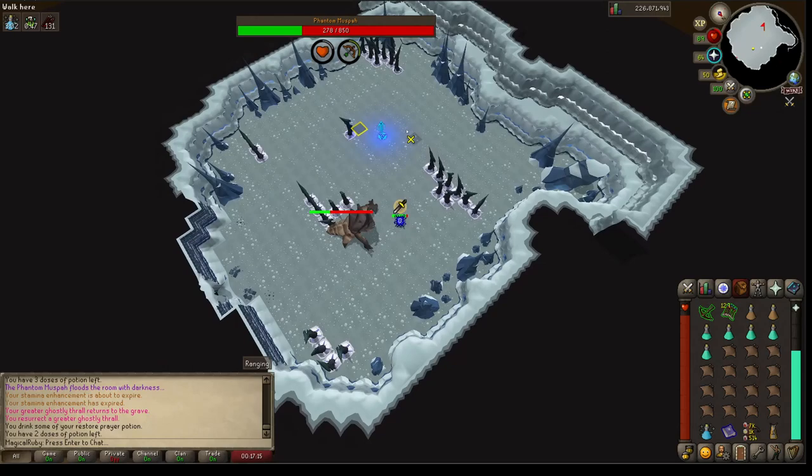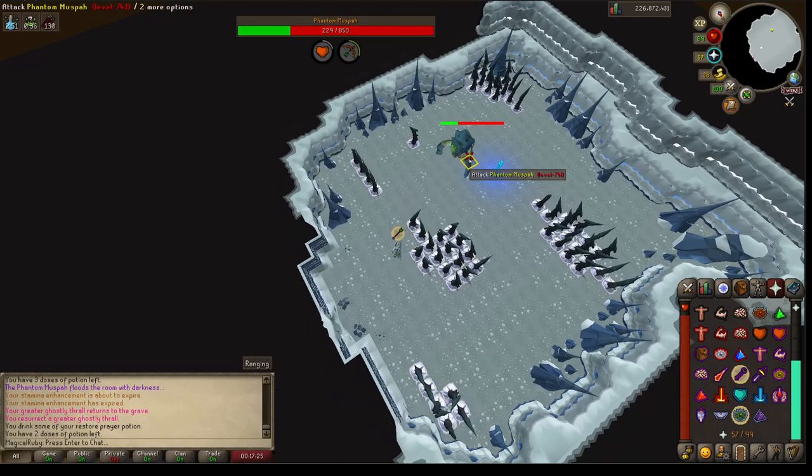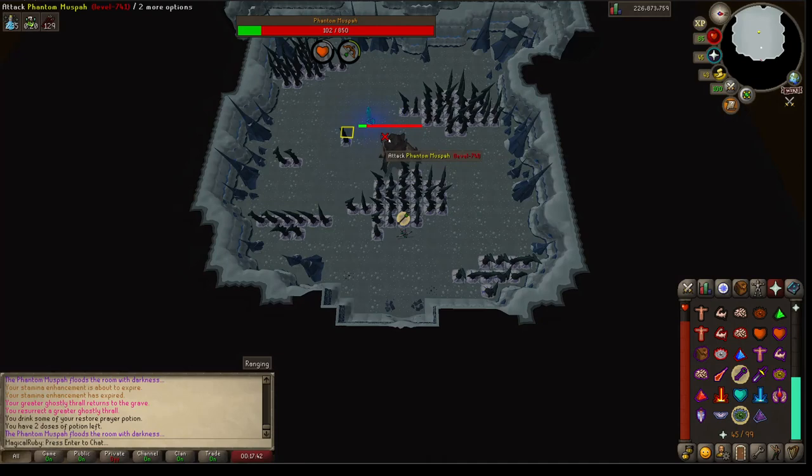We're getting closer here — just a few more good hits and he'll be into the prayer phase. He'll jump into the middle and do a big AOE attack, and you just need to be standing behind some spikes when he does that.